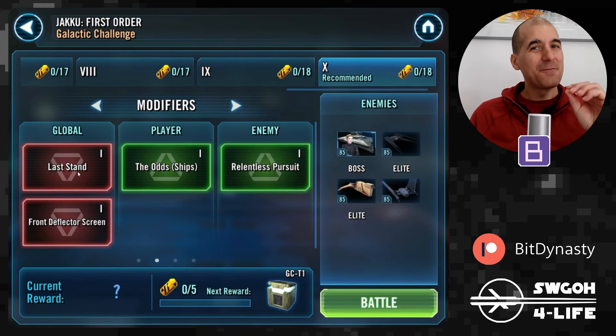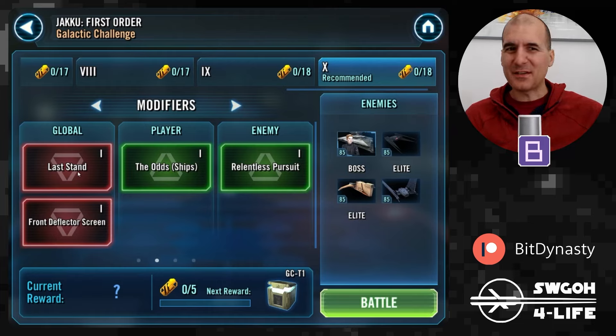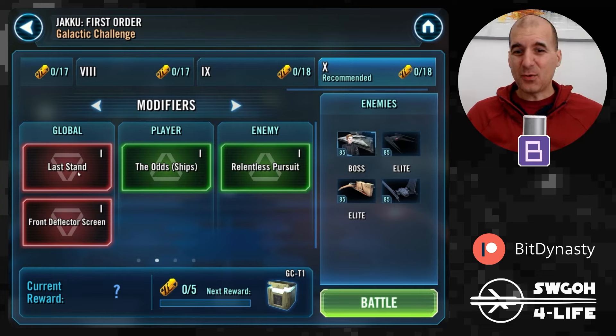They're being very considerate this time because they know we've got our hands full with Conquest, so they've given us what's probably one of the easiest challenges we've had in a while — which can only mean the next one will be more challenging. The next challenge has something to do with Ewoks. Very quick, very easy — you can get all the feats done even with your Home One fleet on full auto. I'll first go through the modifiers and feats and then show you one battle to rule them all.